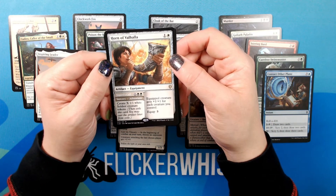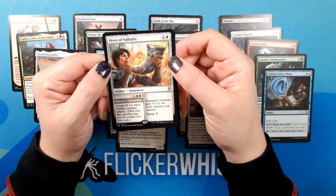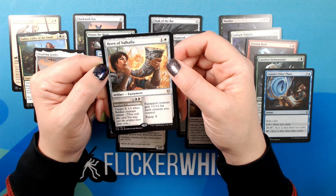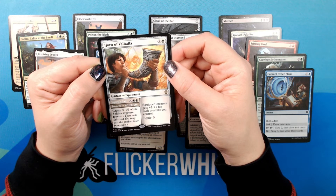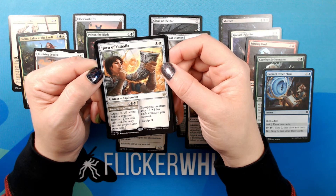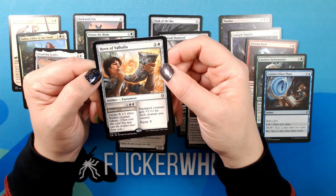And our rare — Horn of Valhalla. One White. Artifact — Equipment. Rare. These Guards Call: X, White White. Sorcery adventure. Create X 1/1 white Soldier creature tokens. Equipped creature gets +1/+1 for each creature you control. Equip 3.